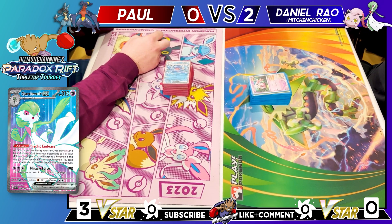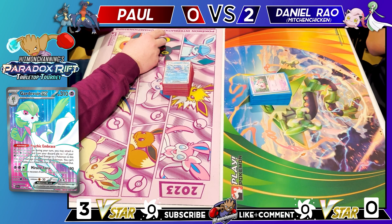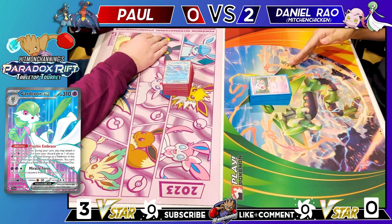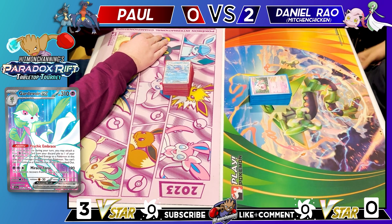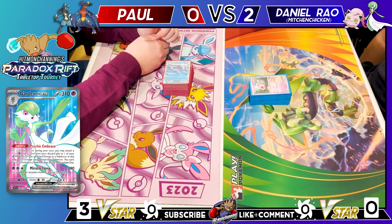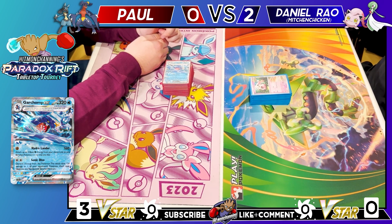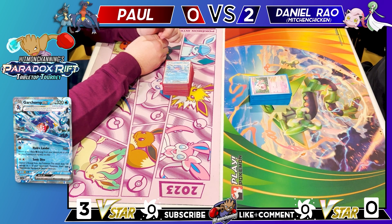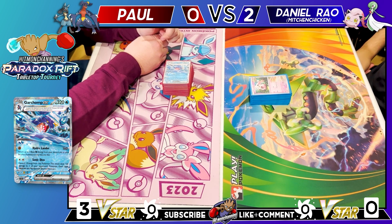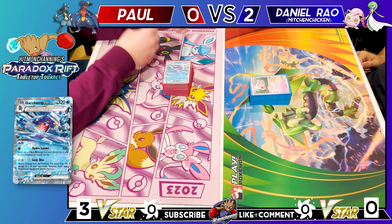Daniel thinks Scream Tail could be a competitive alternative way to play Gardevoir, especially in a meta where Lost Box falls off — particularly if Iron Hands makes Lost Box less viable. He says it's really solid. They thank viewers for watching and ask them to comment on both decks — very different, very interesting new archetypes. Like, subscribe, and until next time, Hitmon signing out.